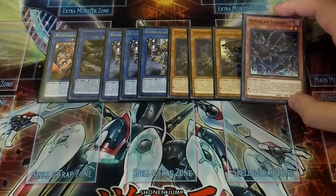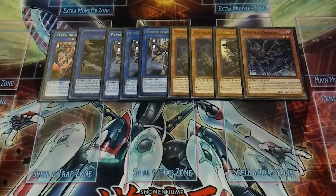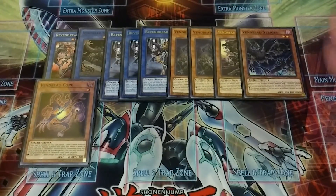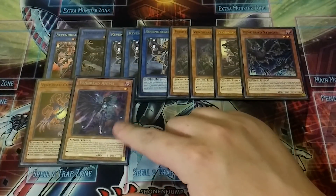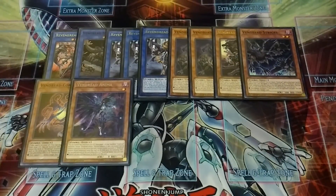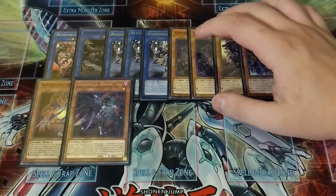One copy of Strigs — after damage calculation, if this card battles an opponent's monster, you can draw a card then discard a card. It helps if you have a Mizuki or a Shiranui in hand — you can discard it and send it to the grave. We play one copy of Core, whose effect is that your opponent cannot target this card with card effects; it gives the ritual monster that ability. Then one copy of Anima. Anima has a special ability that if it's in your graveyard, you can banish it to target one of your banished Vendred monsters and special summon it. You can't special summon non-zombies for the rest of the turn, but that's not a big deal.